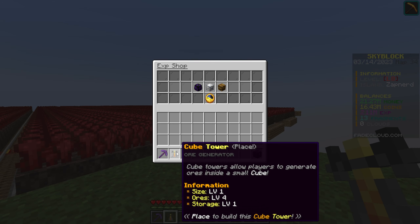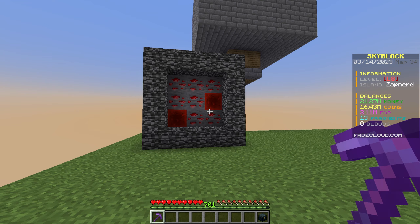If you place it down, it makes this cool building animation. Basically you just mine these ores and that's it. Today I want to test how good this is for coins, because in the first video I made a nether wart farm, in the second episode we made a mob farm, and now we're finally testing the cube tower.